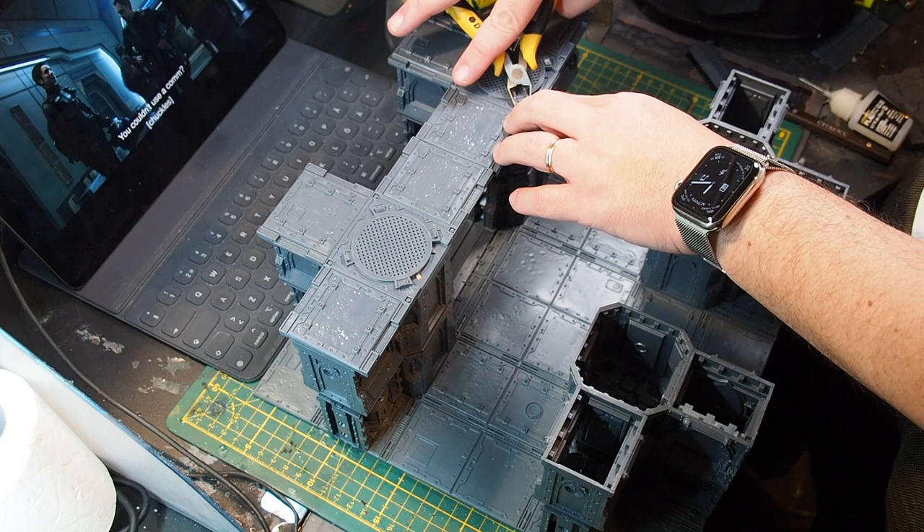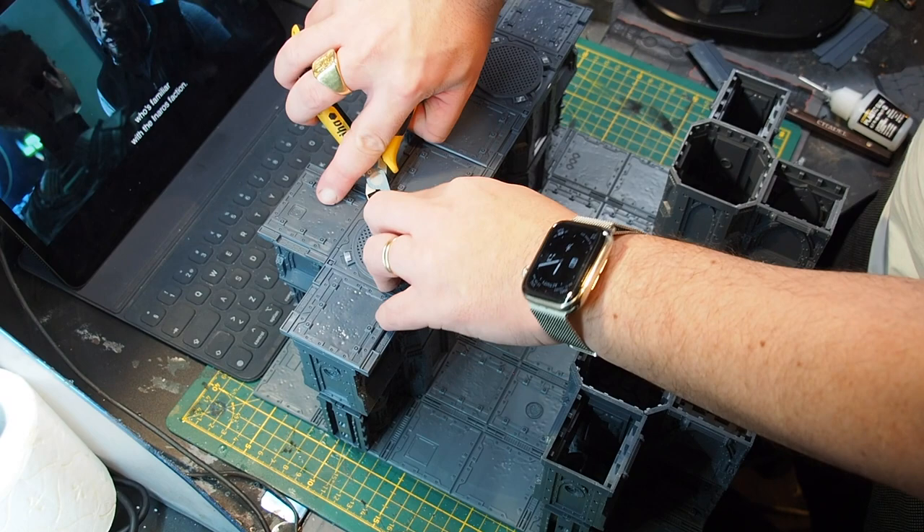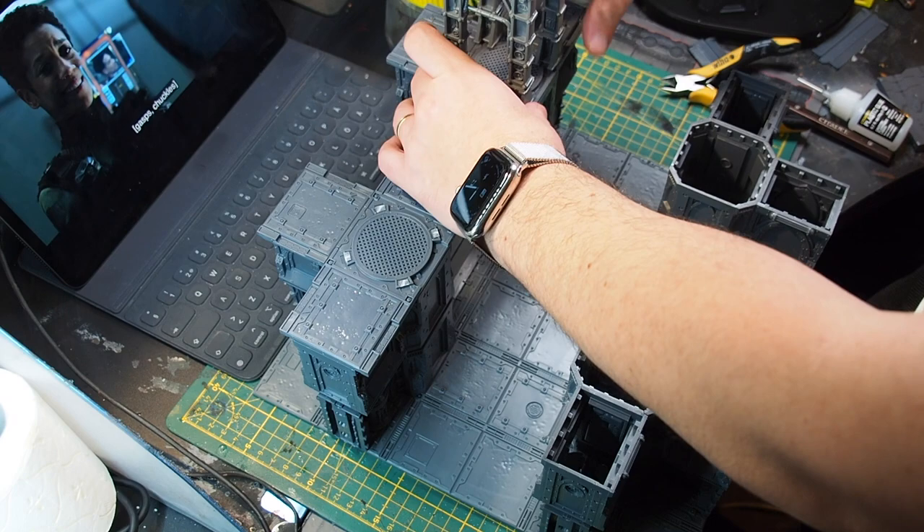Once the platforms are placed, I'm done with the step I call the basic shape — which means all the walls are placed. Apart from cleaning and cutting, this is my first main building step. The next step in my building process is what I call the main theme step.